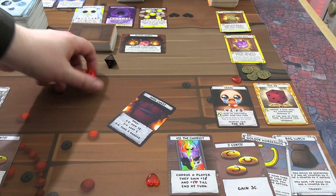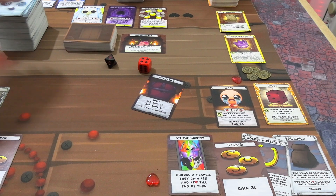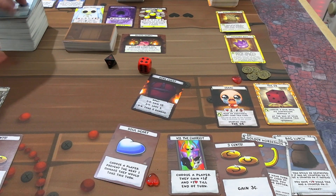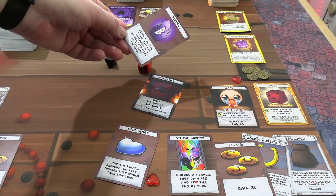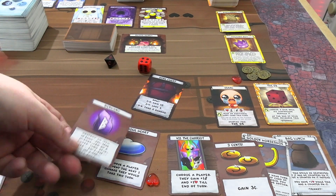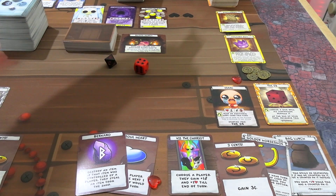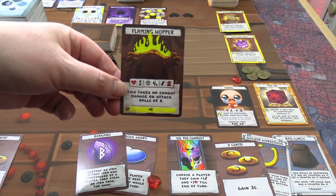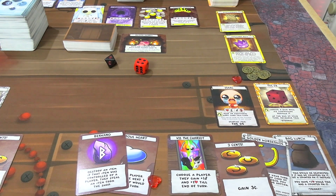That's not being shuffled properly but hey, at least we get to roll the dice a lot. I drew a two — a Soul Heart, which absorbs damage, and an Ober Candle room: destroy an item controlled by a player, and they steal an item from the shop. The next one is a chest, so I'll shuffle it back into the deck and draw a monster — it's a Flaming Hopper. That is now the assortment of monsters.